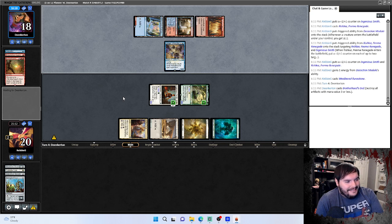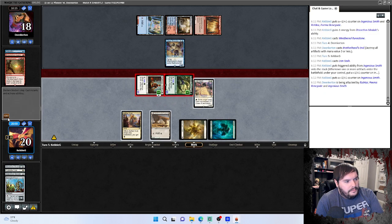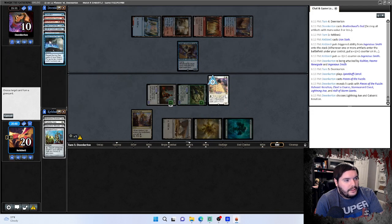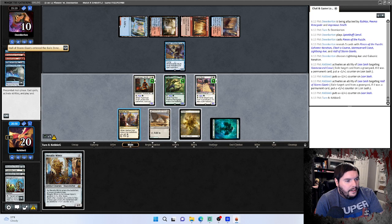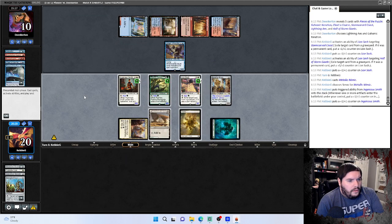Lion Sash, attack, attack. We can eat some cards in our yard in response to something if he has another hazard. Pieces of the Puzzle throws a bunch of lands in the yard — no Arclight Phoenix, not a great start for him. We will start eating his lands, should help. Hollow one, Storm Giants — we got our one piece. We'll name Servo, grow the team.